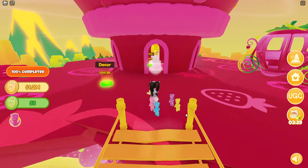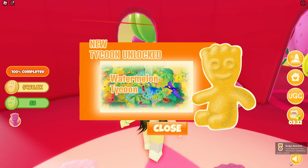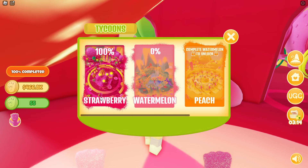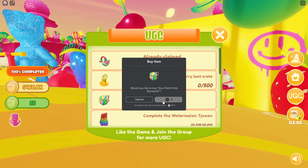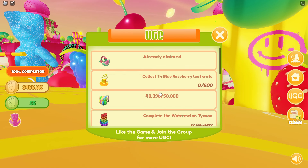Now let's claim our second free UGC item by completing the strawberry tycoon. We now have the badge and we've unlocked the watermelon tycoon. If we click over, you can see the strawberry tycoon is now 100% complete, and we can now claim the Sour Patch Kids backpack completely free. So we've just claimed our first two items.